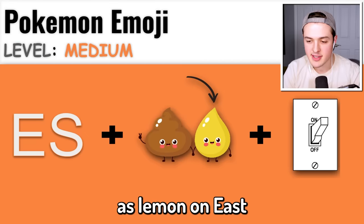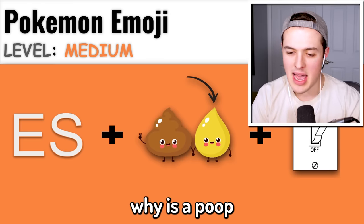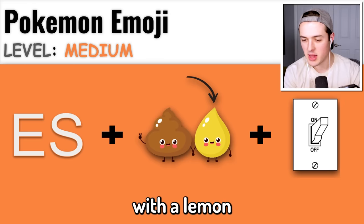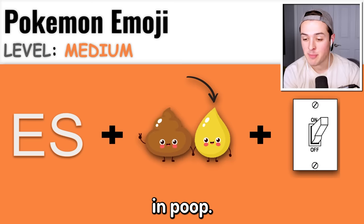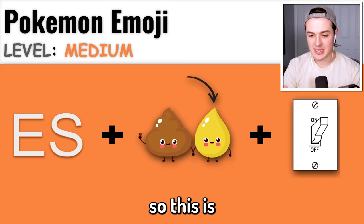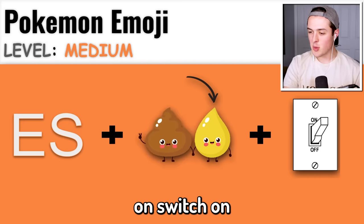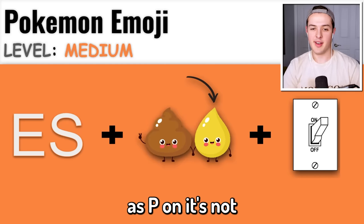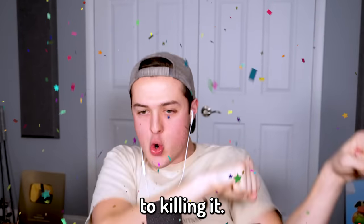Okay, this one is S-lemon-on. Wait, is it P? Oh - Espeon! It's P, not a lemon - that is P, ladies and gentlemen. So this is Espeon, right? Because S and then P in the middle and then an on switch on the right side. Espeon! Yes, we got it! Let's go! We're on to level impossible.